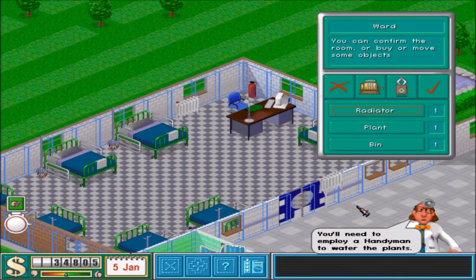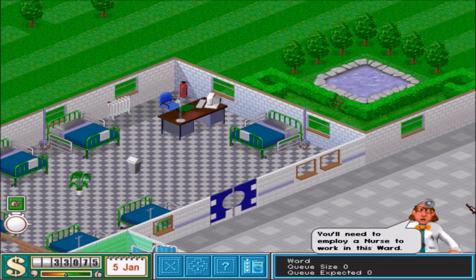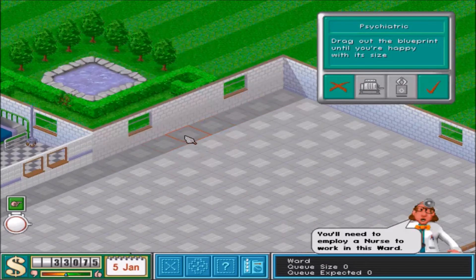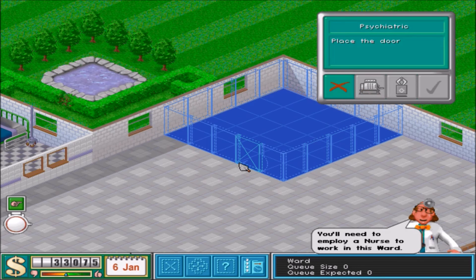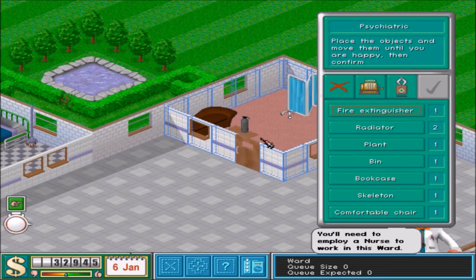You thought NerdCubed was good when he played this? Oh no, this is next level. We just put a plant in a bin in the middle of the room, because, you know, why not? We now need the psychiatric! I think that's psychiatric. I could be horribly wrong and butchering everything, but — ooh! Skeleton and a bookcase, yes please! I will put the screen. Do you really need a screen? Apparently so.